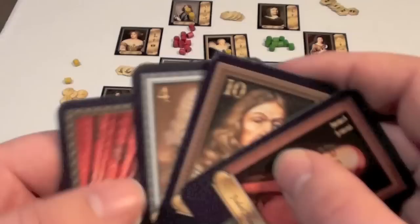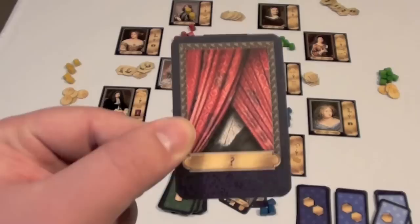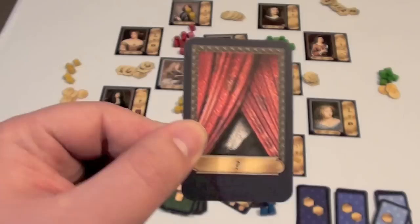The other alternative when you play a card is to discard it and take up to 3 guys from the general supply and move them to your personal supply. For wild cards, you can only take 2 from the general supply to your personal supply. This is an important way of getting guys back so that you can use them again.